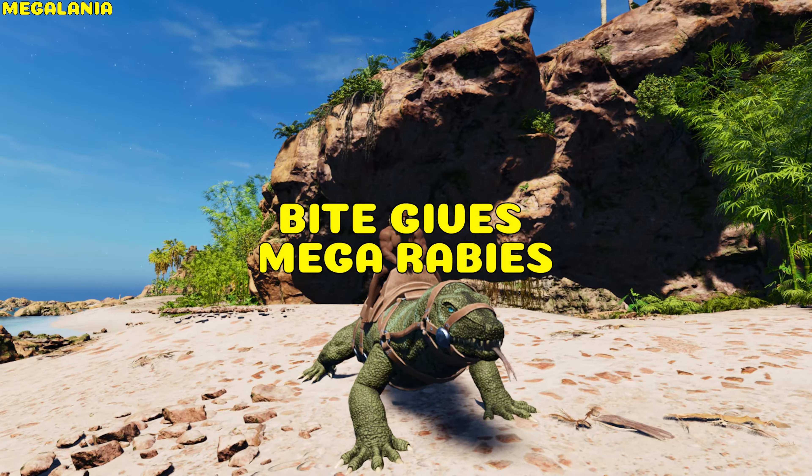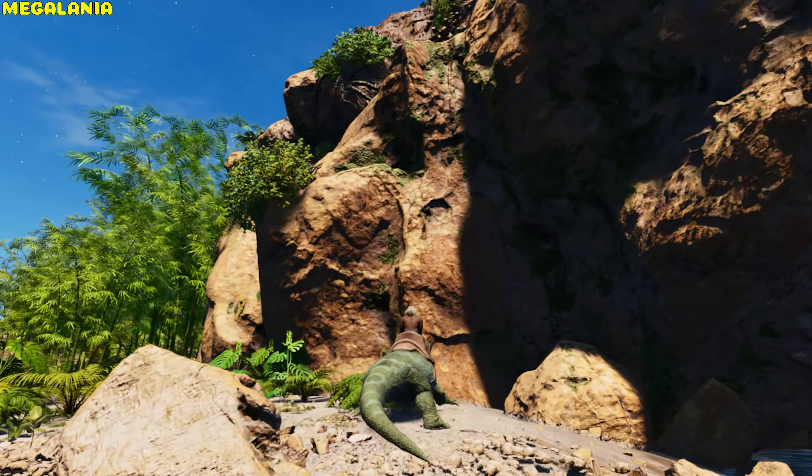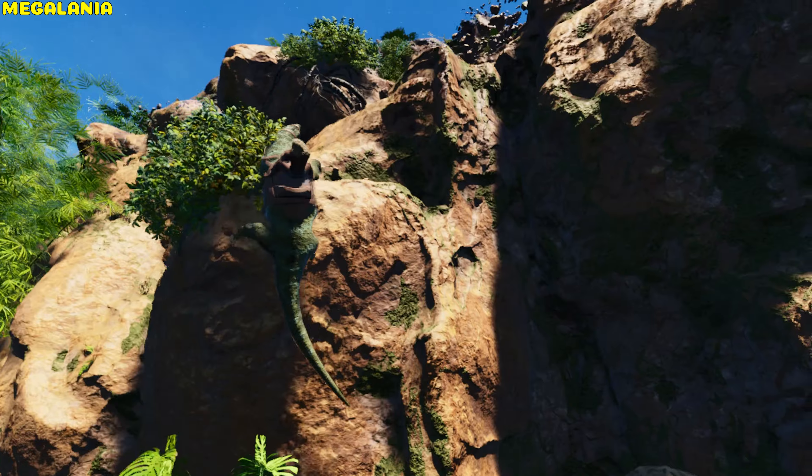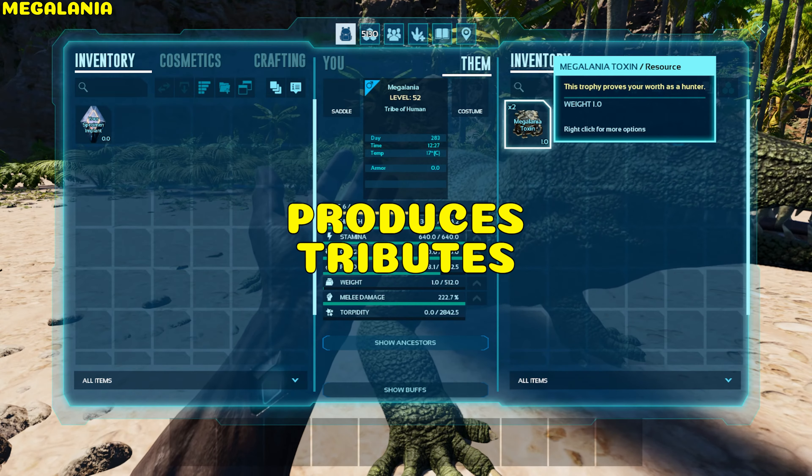Megalania. The Megalania bite gives mega rabies to a target player. The rider is immune to mega rabies. It can climb, receive no fall damage, and unlike its counterparts, produces tributes when they die, are unconscious, or hatch from an egg.